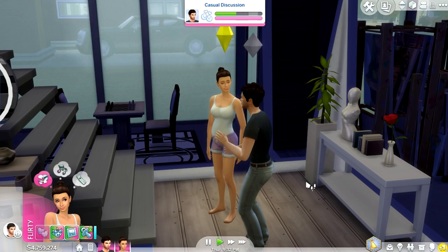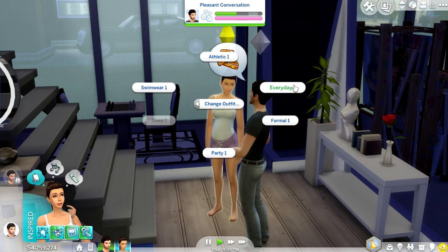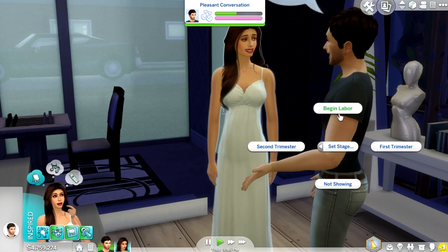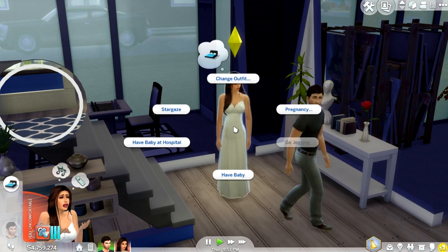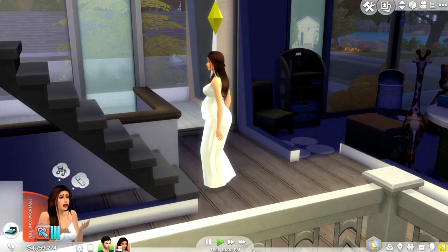I could put her in her second trimester right now — boom, that's her second trimester. I could go ahead and put her in her third trimester — boom, she's all preggers. Let me go ahead and change her outfit to everyday, because I did put her in something a little more acceptable maternity-wise. What I love about this is you can actually put the Sim in labor at your own leisure. She is now in labor. I'm not going to go to the hospital because I'm not sure if the mod works there, so I'll have her just have the babies at home.